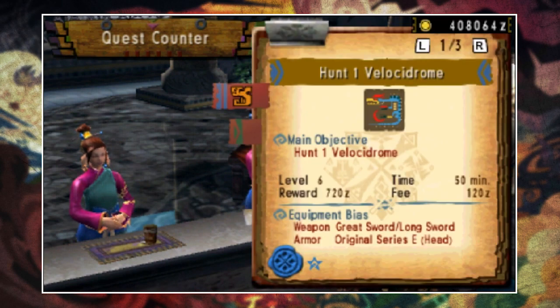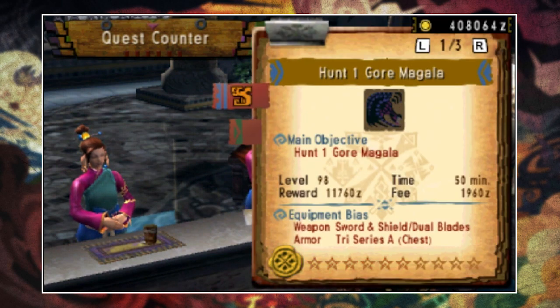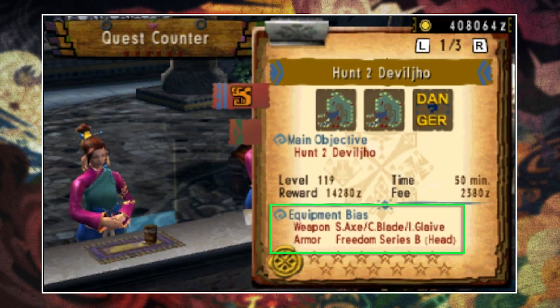If you take a look at one of your guild quests, at the bottom you'll see what is known as an equipment bias — this is what you can hope to receive from that quest. For example, this one where I need to hunt two Devil Joes has a weapon bias of switch axe, charge blade, and insect blade, and an armor bias of Freedom Series B head. Meaning the weapons and armor that drop will fall within those categories.